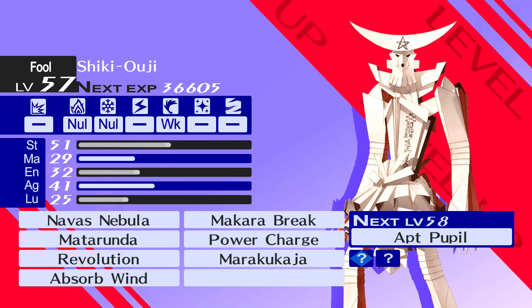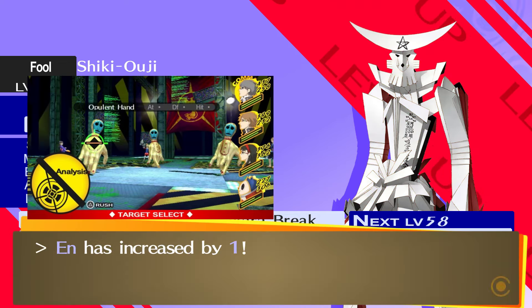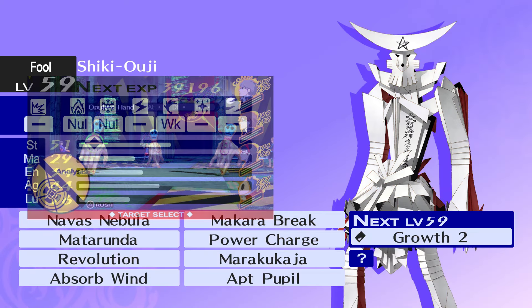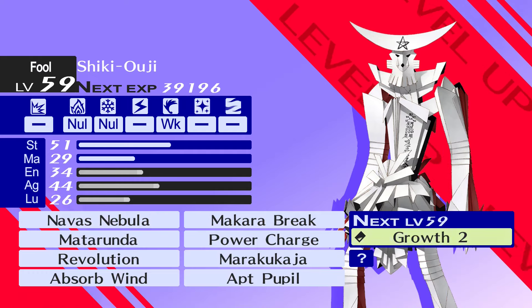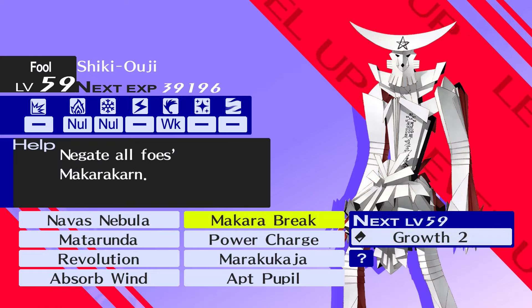Another way is to defeat Golden Hands, the annoying enemies you run into in dungeons. The easiest way to defeat those guys is to lower their evasion and use Almighty attacks. And yet another way is picking an Emperor card during shuffle time, which will instantly level up your equipped Persona.